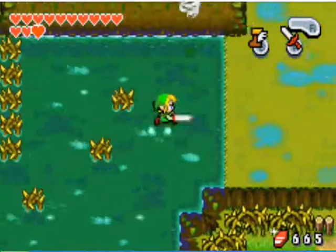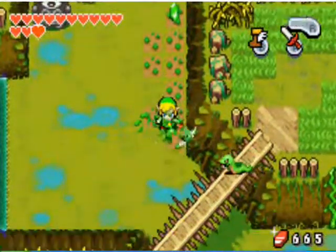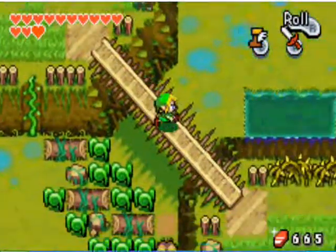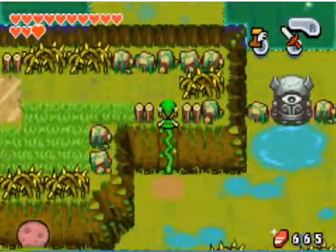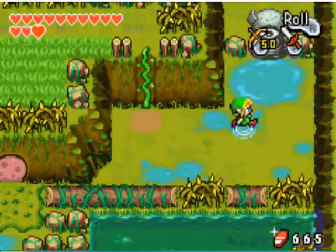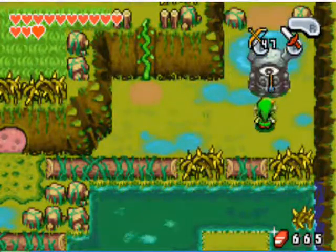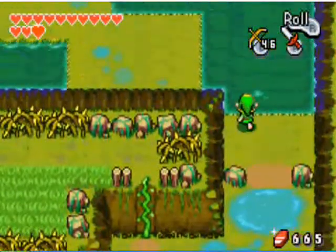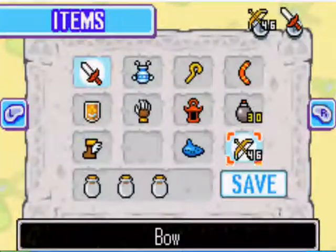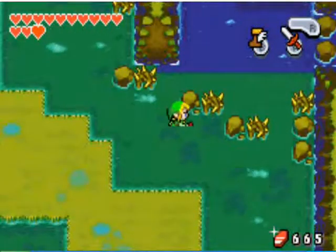Dash back across. This time we want to go to the top right of the area. You want to go back on the vine there, and then use the little bridge on the right. Then go down and take care of this little eye statue. Once you've done that, make your way to the top right and you'll see there's an area to swim there.